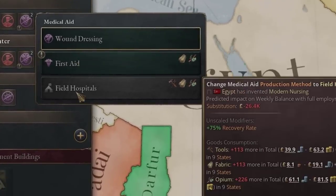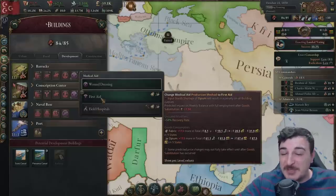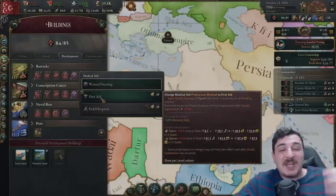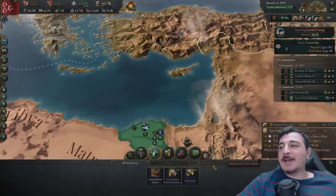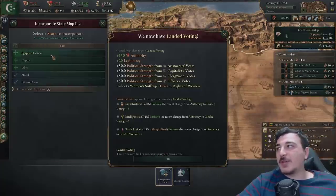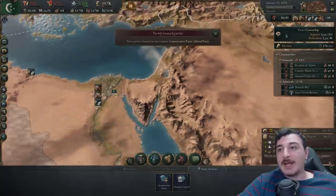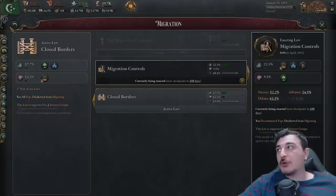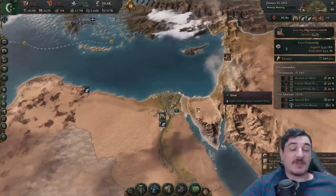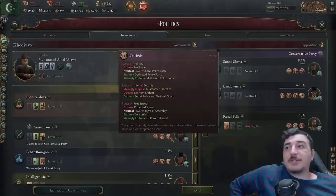Opium is found in very few regions and is required for our armies once we switch over to first aid and eventually field hospitals. Both researches make a huge difference — 50% recovery rate means we can stay in the war longer and lose a lot less troops. We're going to go to our political lens, state action, and quickly incorporate all the newly conquered states. We got landed voting — that's pretty good, it'll pave the way towards getting rid of the power that landowners have.